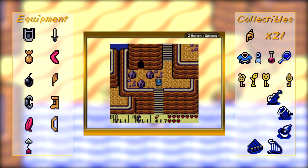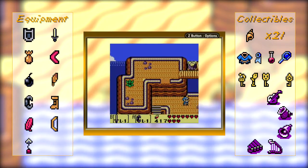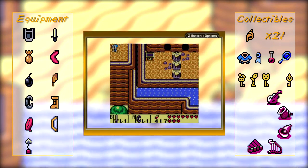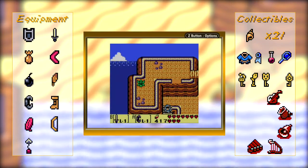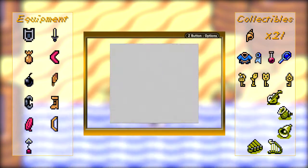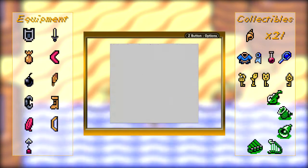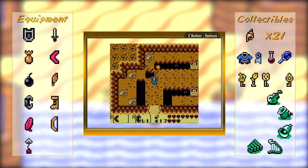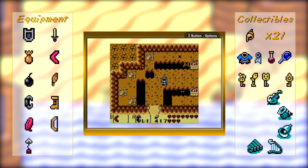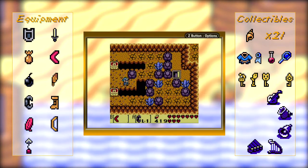There are a few things we can do up here, but I can't remember which place to start. It really doesn't matter because now we have the hookshot and we can get around way easier. There's a whole lot more stuff. Also, I'm going to equip the boomerang. And the boomerang stuns enemies that you can't kill — it's just the best weapon in the game.